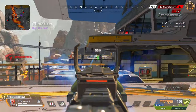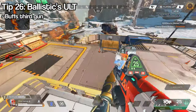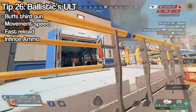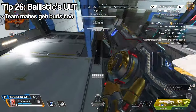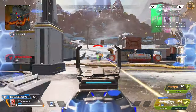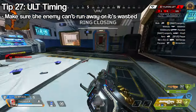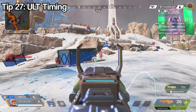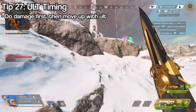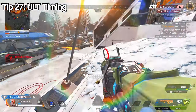Now let's discuss the ultimate. Ballistic's ult combos with his passive very well — it takes his third gun, makes all the attachments gold, gives a great sight, and applies a hop-up if the gun has one. It also gives increased movement speed, fast reload, and infinite ammo. Teammates also get infinite ammo, movement speed, and fast reload. Use the ult at the start of a fight if you're confident you'll actually get to fight — if the enemy is in a spot they can't escape, otherwise you risk wasting it.